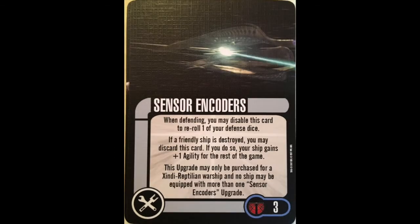The other tech is Sensor Encoders, also a 3-point card. When defending, you may disable this card to reroll one of your defense dice. If a friendly ship is destroyed, you may discard this card — if you do so, your ship gains plus 1 agility for the rest of the game. This upgrade can only be purchased for a Zindi Reptilian Warship, and no ship can be equipped with more than one. The first part of the ability is terrible — it's essentially an action to reroll a defense die because you have to re-enable it. And it's just 3 points for a permanent plus 1 agility if you lose a friendly ship. It's not worth it.